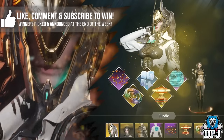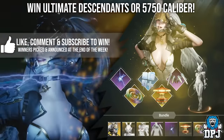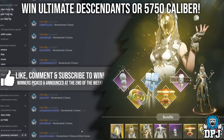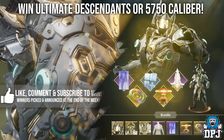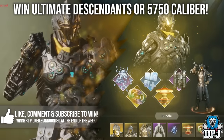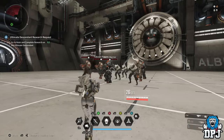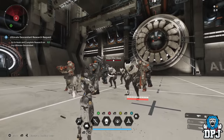Before we go further, DPJ wants to thank you for all your support on this game. He's giving away ultimate descendants every week — unlike most, his giveaways are actually legit. He picks winners weekly for people who like and comment on his videos. Winners are announced at the end of every week. Also join the Discord linked below and help build his First Descendant army.